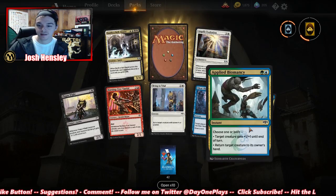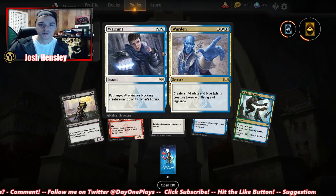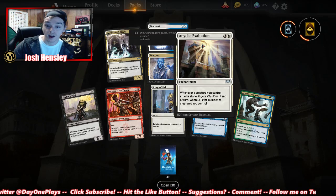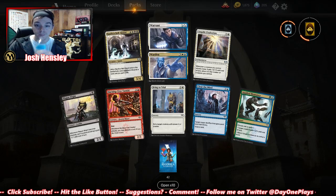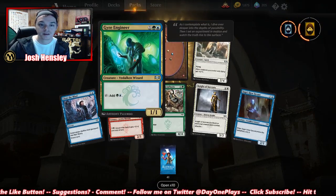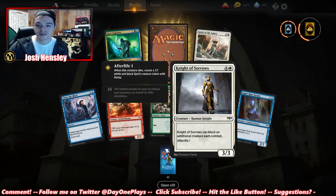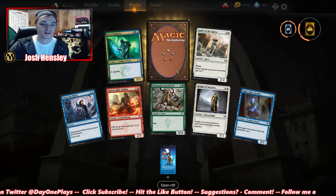Mana Ramper — nice, wish he was a Merfolk. Nothing too crazy in these. Block an additional creature. Flyer — buffing flying defense. Thrash and Threat: target creature you control deals damage equal to its power to target creature or planeswalker you don't control — that's pretty good. Threat creates a 4/4 red-and-green beast creature token with trample. Not bad.